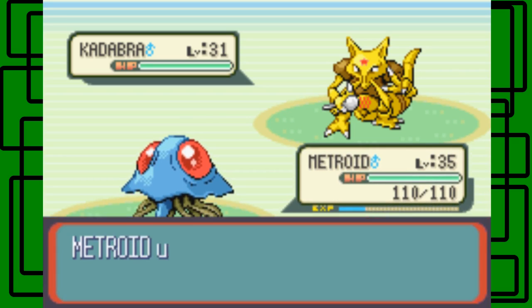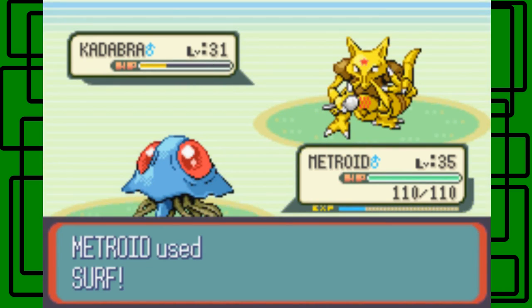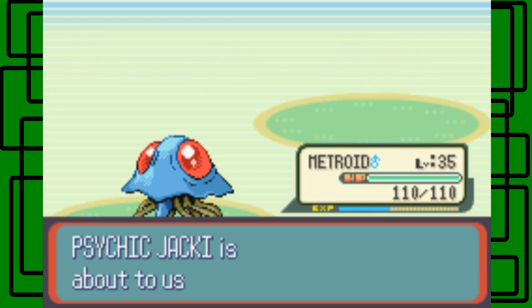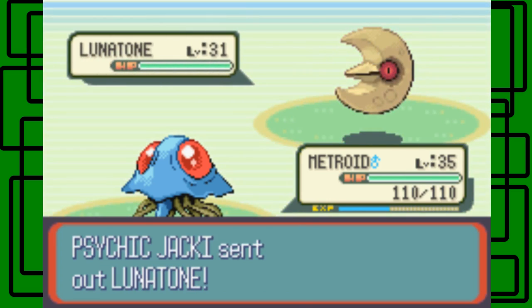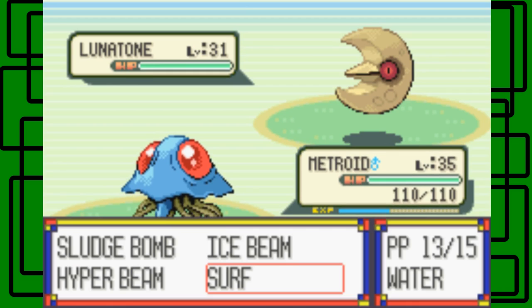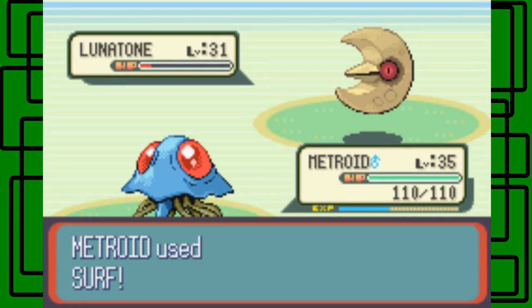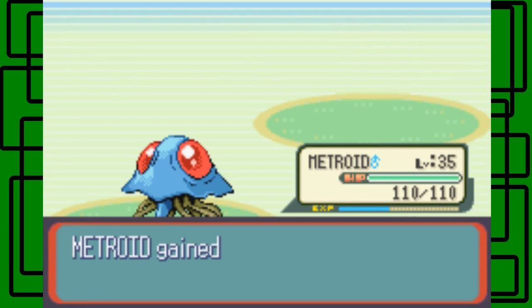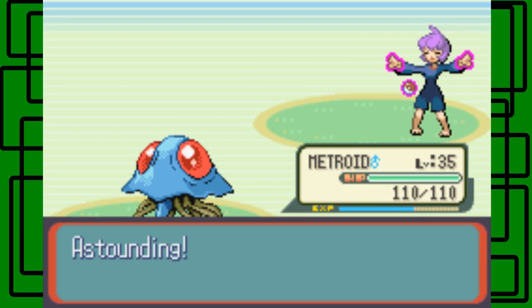Let's go for the Surf attack — come on Metroid, you Surf! We have a Wobbuffet next — okay, we'll stay in. This Wobbuffet is a Rock type — Rock Psychic, I believe — level 31 and genderless. Let's go for Surf again. It's a one-hit KO! We defeated Psychic Jacky. Thanks for the $744 Poké Dollars.